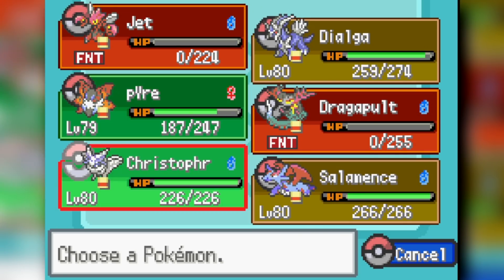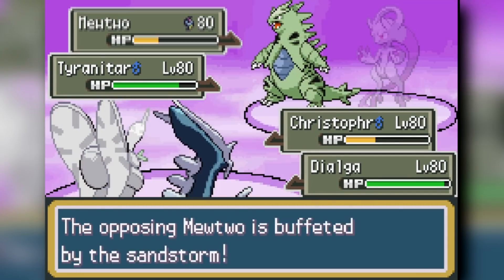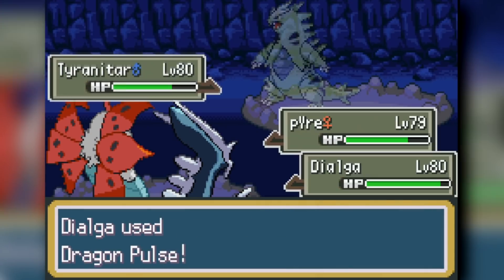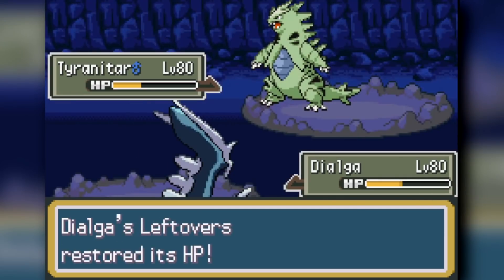The fight against Giovanni is very simple — Lance is just carrying with his Dialga, beating down the Tyranitar, and we're done with Team Rocket.